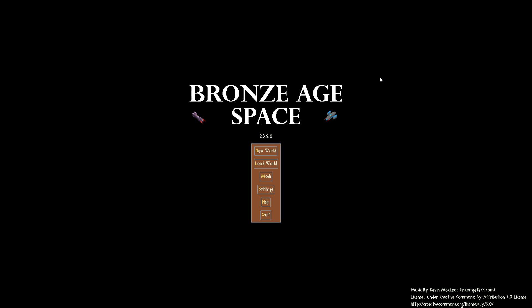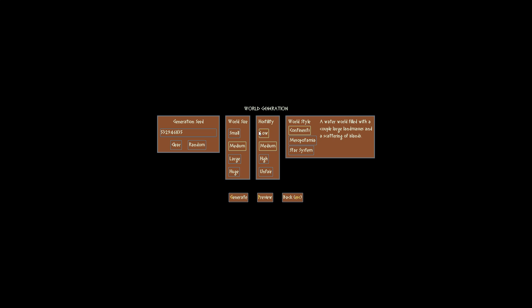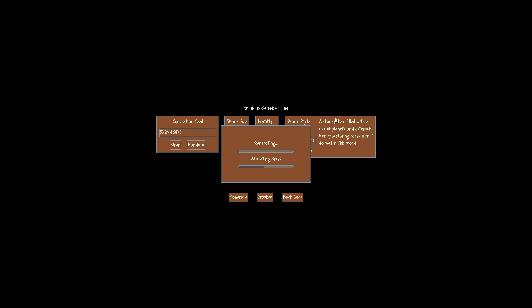It's very interesting and I thought we'd go ahead and show it off here. I've only dabbled with it just a bit, but it has piqued my interest enough to show it here on the channel. So we're going to go ahead and build ourselves a medium-sized world. Medium hostility is fine. We're going to build ourselves a star system world — a star system filled with a mix of planets and asteroids, non-space-faring races.